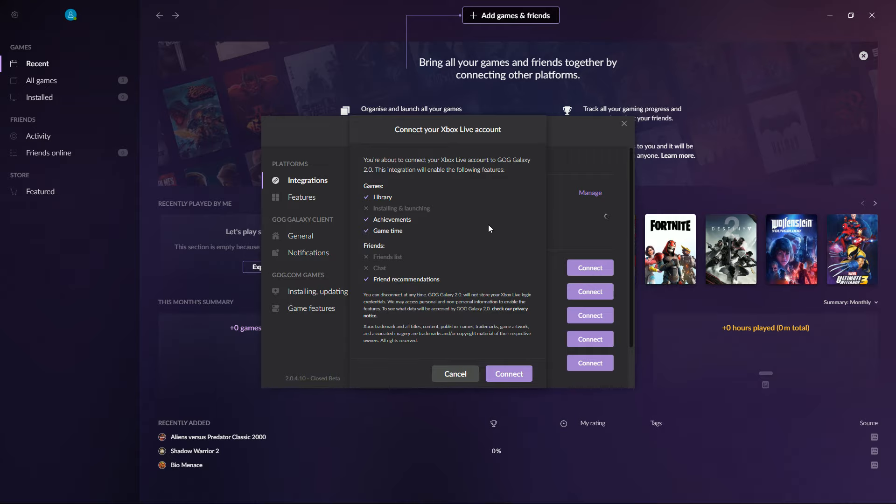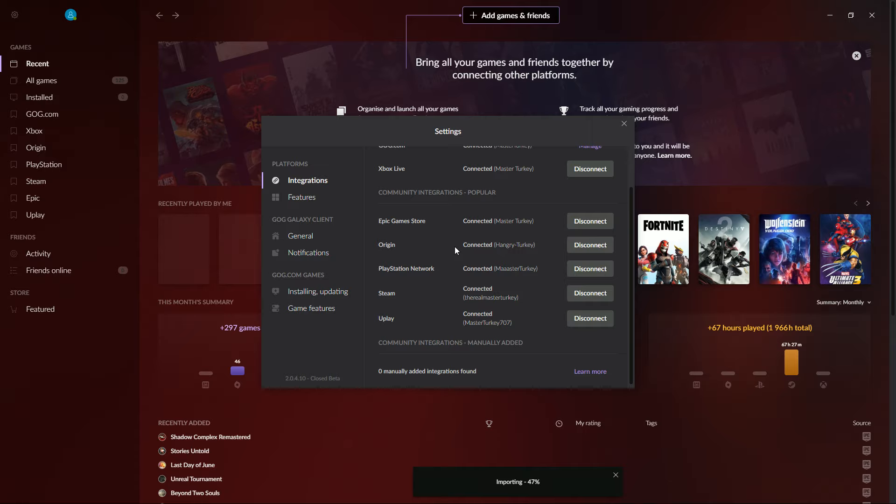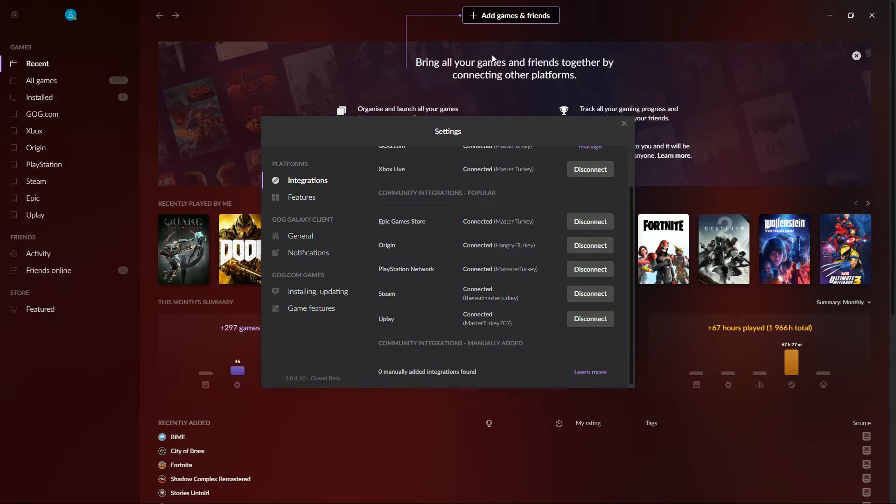I'm wondering what else is limited through Steam and Origin — like am I allowed to use Origin chat or Steam chat through GOG? If it doesn't, I guess it really is just a place to launch your games and you're still going to have to log on separately if you need to look at your friends list, which makes this a little bit pointless. But we're going to trudge forward. It looks like all my accounts are in and it's just busy importing everything now.